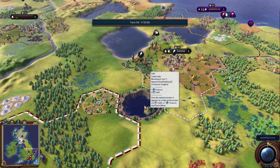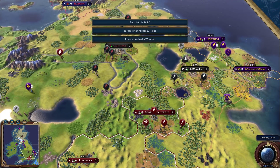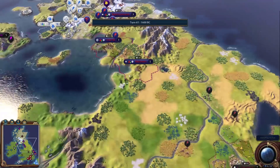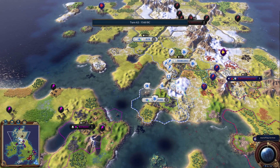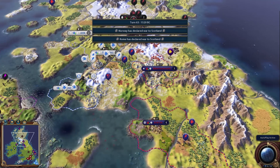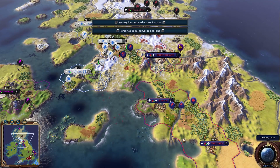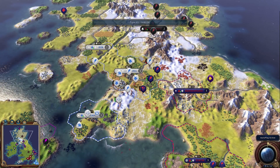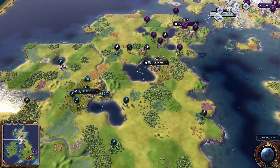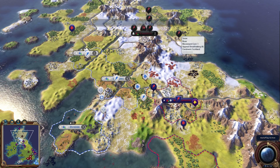There's a wonder here — Crater Lake — which gives faith and science, and it's right next to Jerusalem which is also faith-oriented, so that should be interesting. I don't think Rome will go for a faith build but maybe. As of now no one is actually doing faith yet — we don't have any religions, and I don't see a Stonehenge yet either.